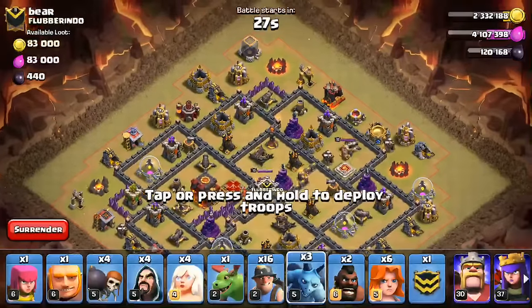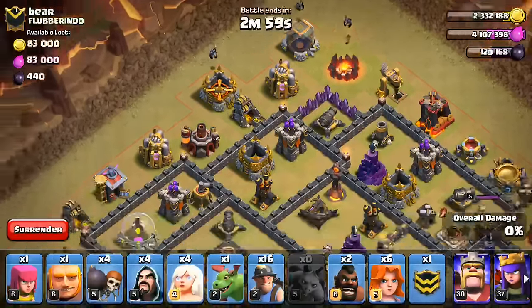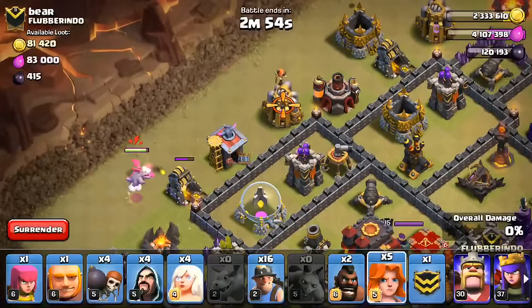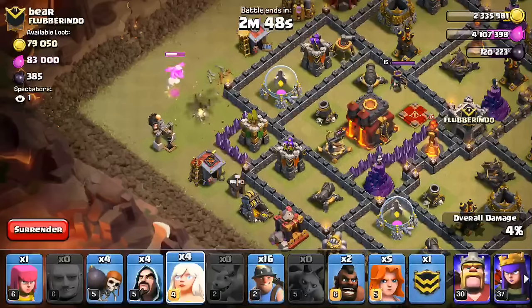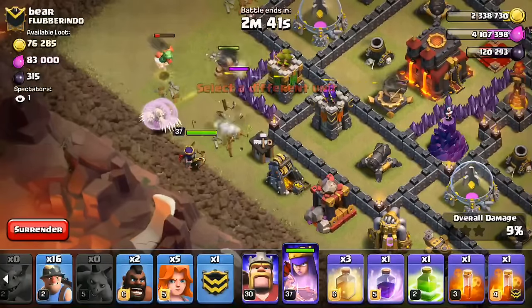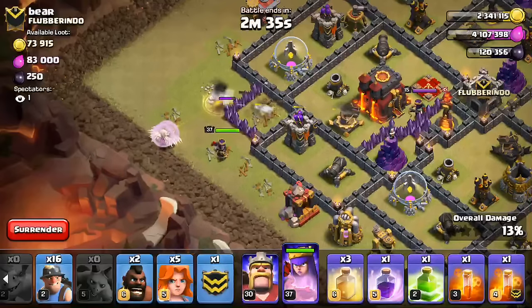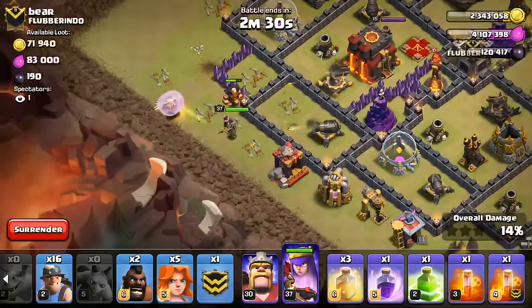Okay, here we go. Let's get the minions started first — minion, minion, minion, minion — the baby dragon here, the valk right there. Let's get the giant going and the four healers on that. Here's our queen. Hopefully everything will switch on as soon as the queen starts getting targeted. Right there — yep, the healers switch and we're in business.